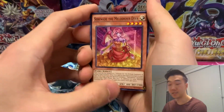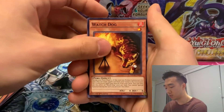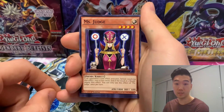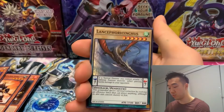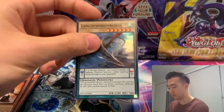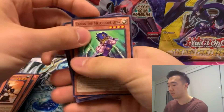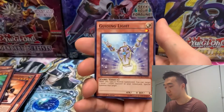Let's see if we can get a holo from the set in the second New Challengers pack. We have Serenade, Watchdog, Super Heavy Samurai Kabuto, and Misjudge. Will Misjudge deem us worthy and give us a holo? Yes — we got a holo: Lance Foriancus. Very nice. I don't think this is worth too much but we'll take the holo. Can't complain considering the other pack we didn't get one. Also pulled Cannon the Melodious Diva, Valerophon, and Guiding Light.